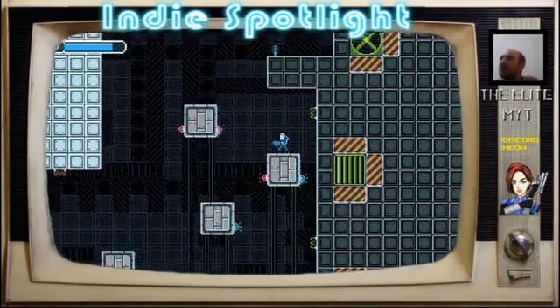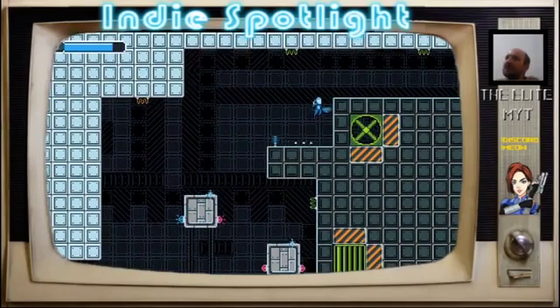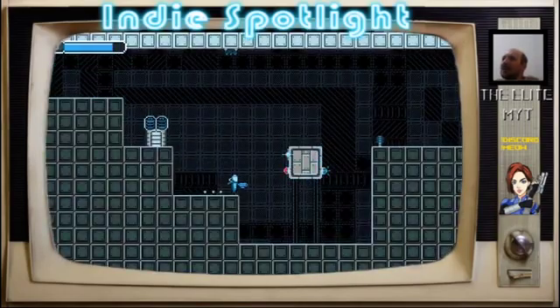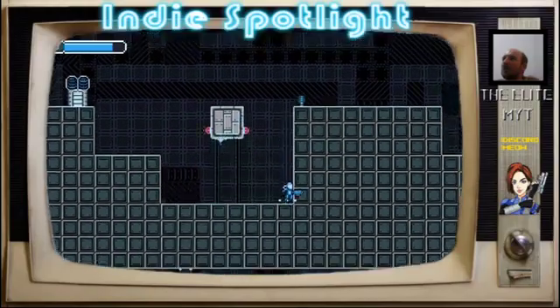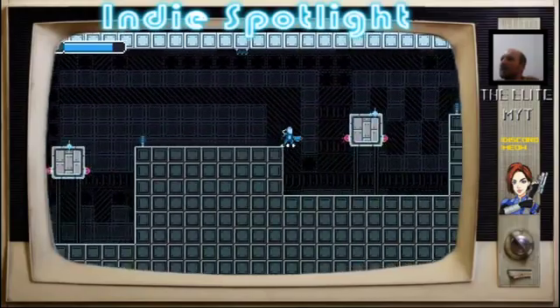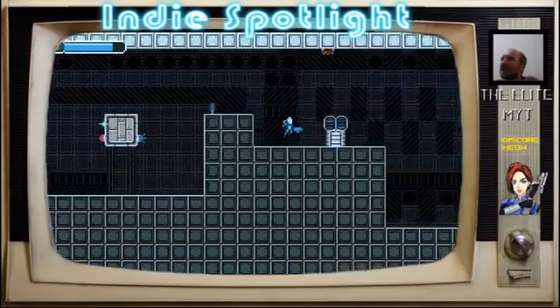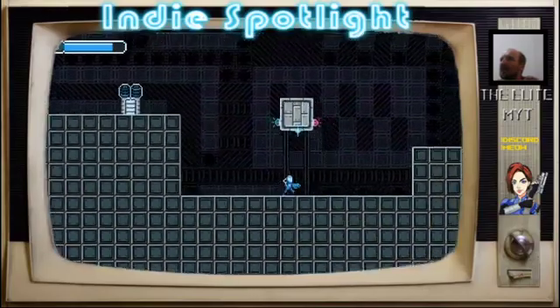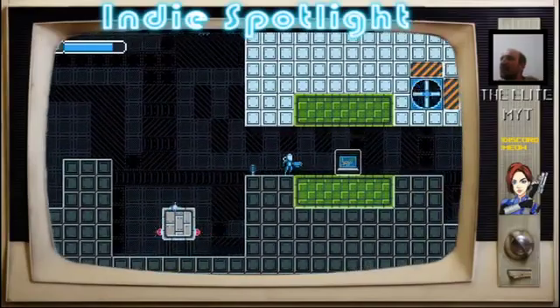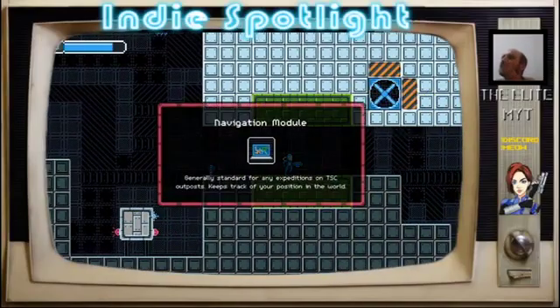Whoops. So I've got ten hit points, I'm guessing, because I went to nine before. And now it's eight. I'm not going to be able to make that jump, am I? What's this? Let's have a map — navigation module, generally standard for any expeditions on TSC. Keeps track of your position in the world. Okie dokie. I'm going to have to pause to get the map — that's a little bit inconvenient, but not a deal breaker.